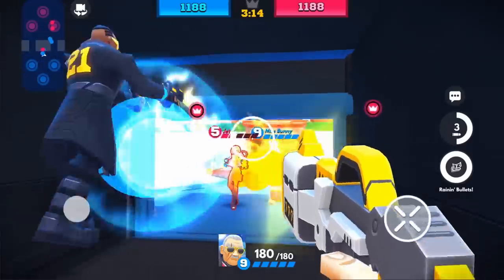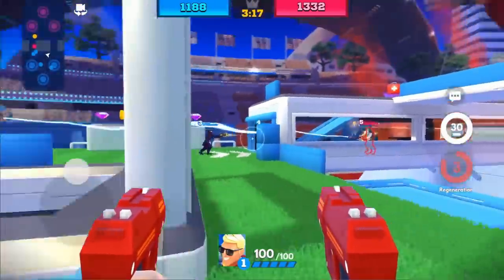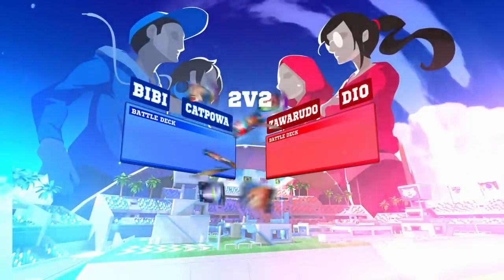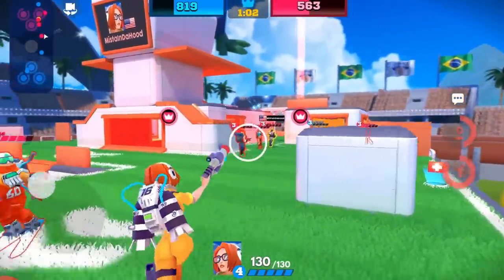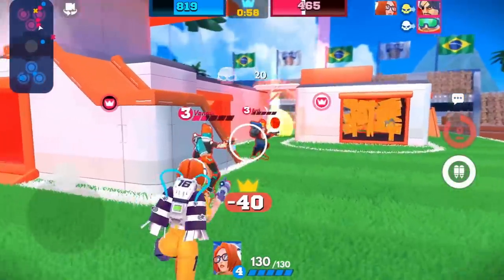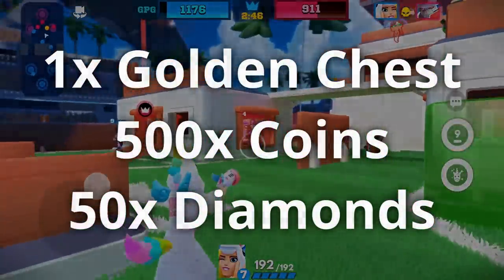During the game, you control one character and the other four are controlled by the bot. You can switch when you want. There's now a 2v2 mode where you can invite a friend — you control two characters and a friend or random partner controls the other three to battle against two other players. Go check out Frag Pro Shooter via the link in the description. You'll get a starter kit containing one golden chest, 500 coins, and 50 diamonds — worth six bucks. Do it now.